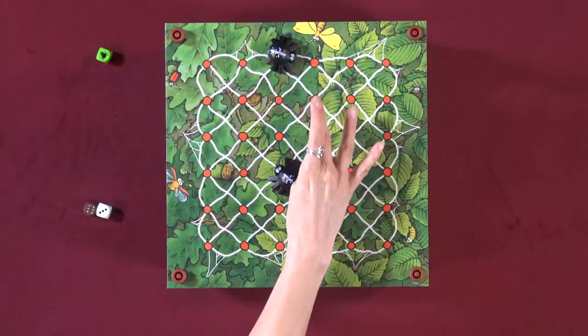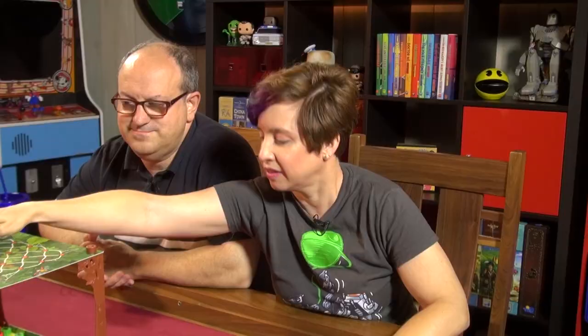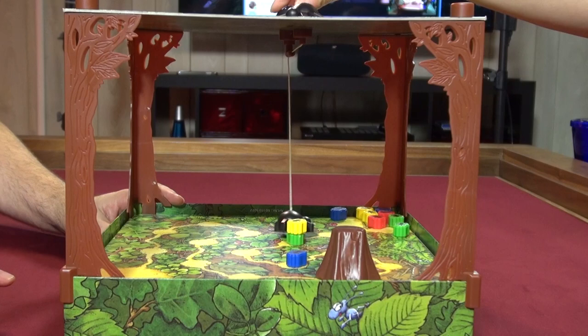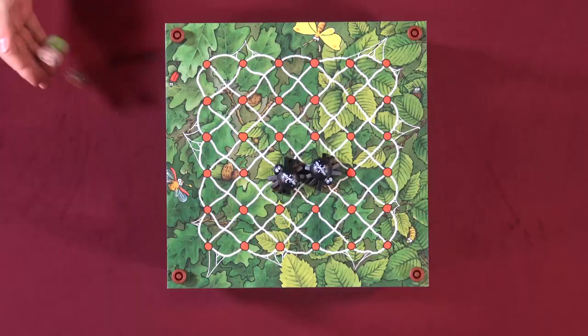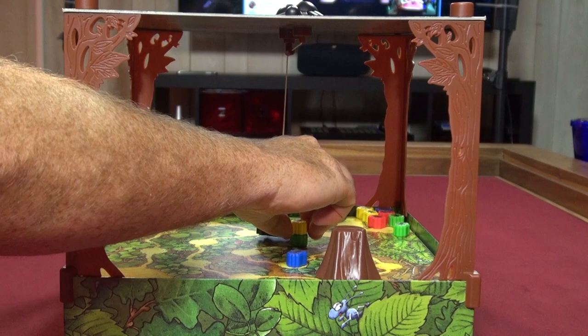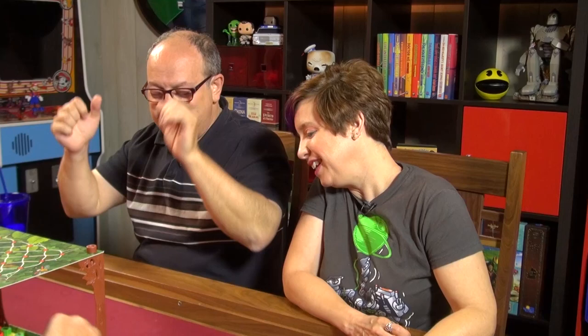Spider three — he's way over here, not going to get anything. One, two, three — I don't know if that gets me. Oh, you missed — too low! Come on, green, let's get out of here. That doesn't seem right. Spider moves five? No — ant moves five. Spider is black. Come on, yellow — one, two. Oh no!